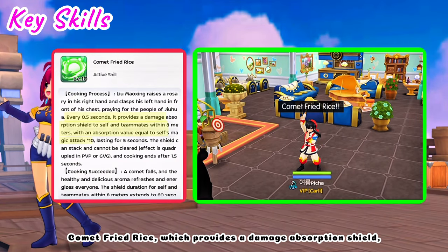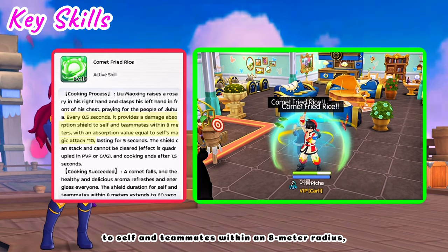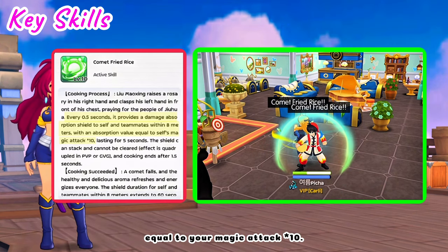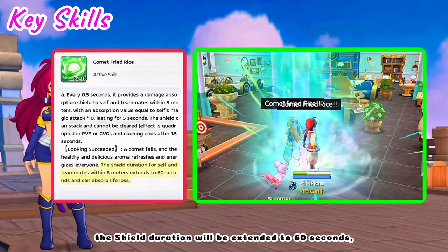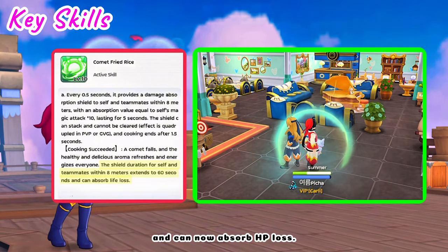Comet Fried Rice provides a damage absorption shield to self and teammates within an 8 meter radius equal to your magic attack times 10. And when the cooking succeeds, the shield duration will be extended to 60 seconds and can now absorb HP loss.